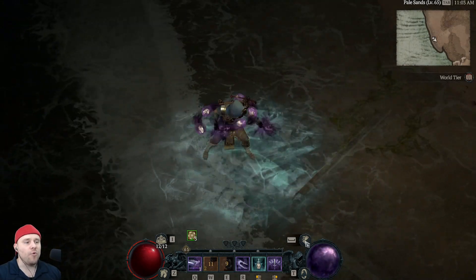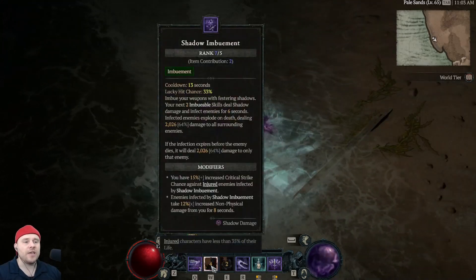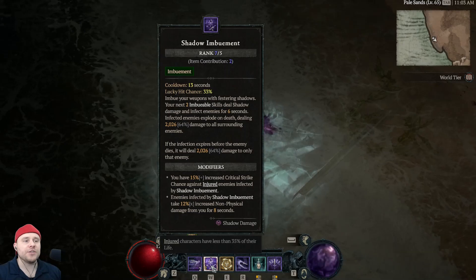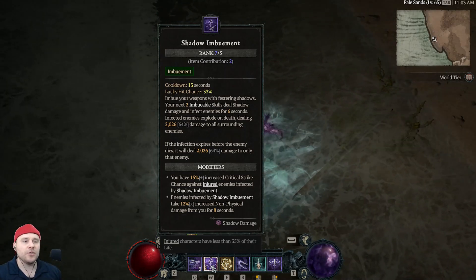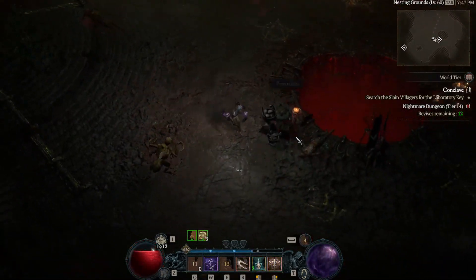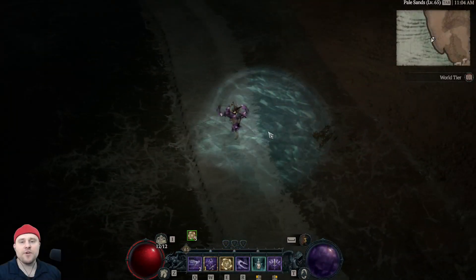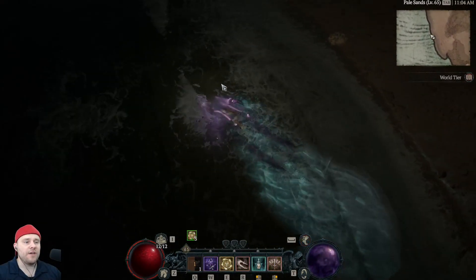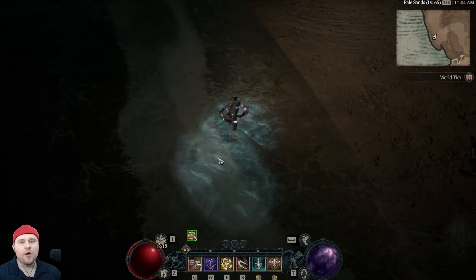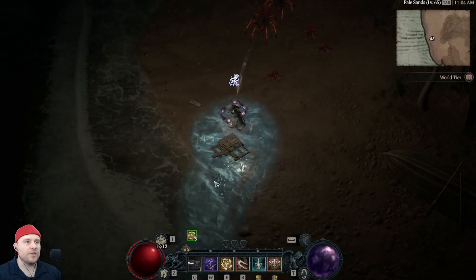Shadow Imbuement works in sync with Flurry. Every time we imbue our Flurry, we deal damage, and enemies injured by Shadow Imbuement take a bunch of damage and blow up. If the infection expires before the enemy dies, it deals damage to that enemy, but since we're hitting in a huge circle, if we kill enemies within six seconds they all blow up, dealing damage to the rest. Dash is there for mobility when Flurry is on cooldown or we're out of resource.